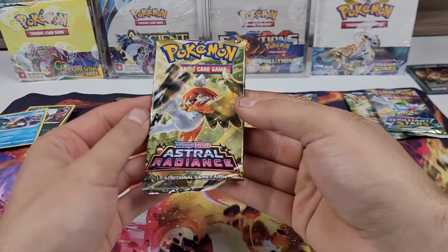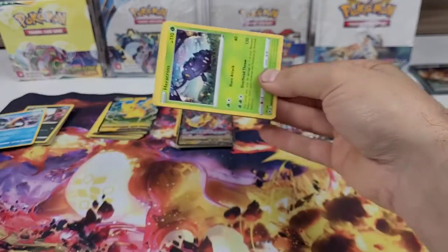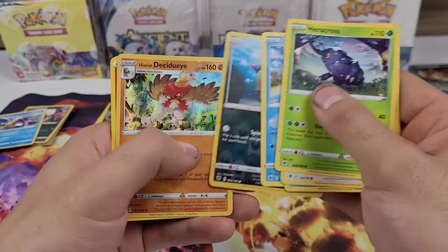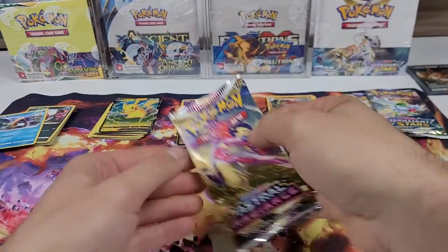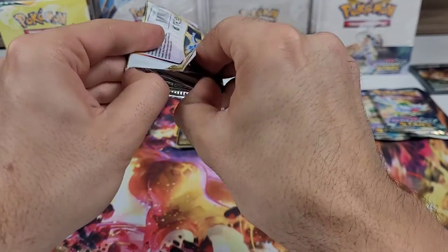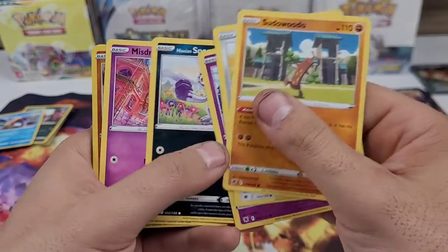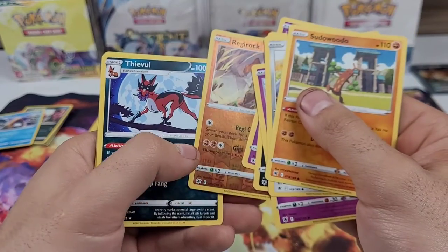On to Astral Radiance. Second pack of Astral Radiance starts with Sudowoodo, Magnemite, Ralts, Sneasel, and Mischievous Machamp. Regirock as the reverse holo and an Eevee as the rare.